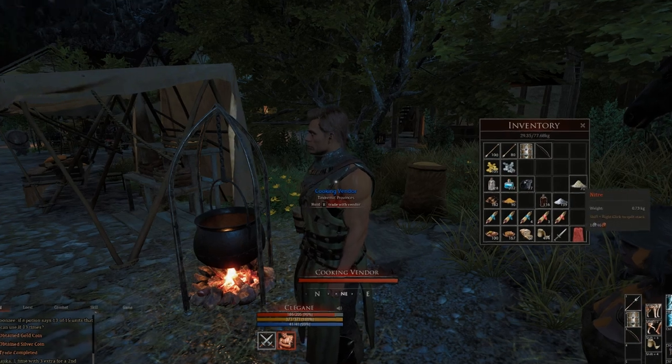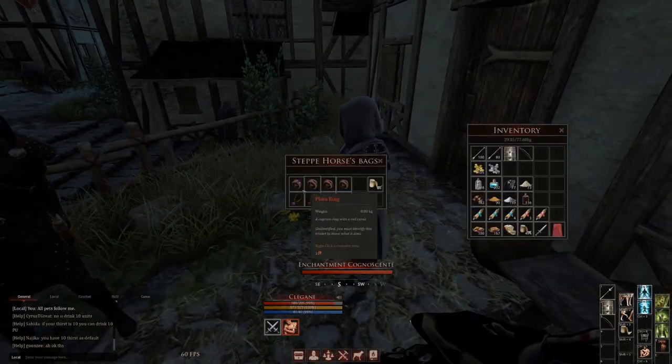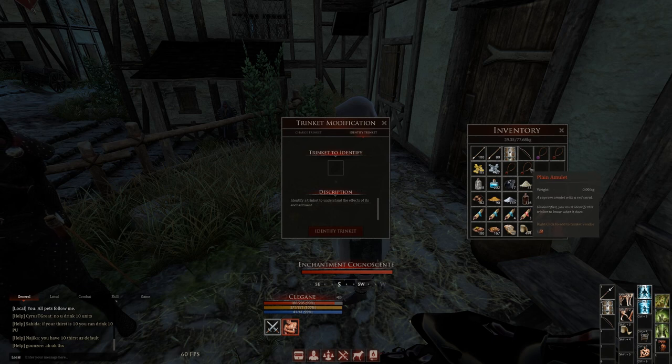Let's go and identify some stuff. All right, let's have a look — we might get something good. You don't know, we could get plus three pierce or something — like 500 gold — but I doubt it. We're gonna do the crappy ones first. No, do the amulets, do the amethyst last. Eight advanced cruise control, two blunt defense, seven weapon crafting, two blunt defense.